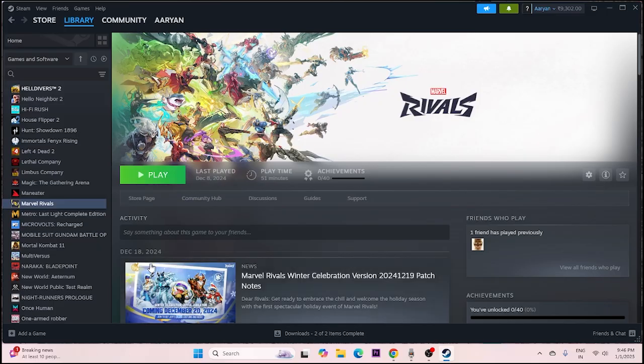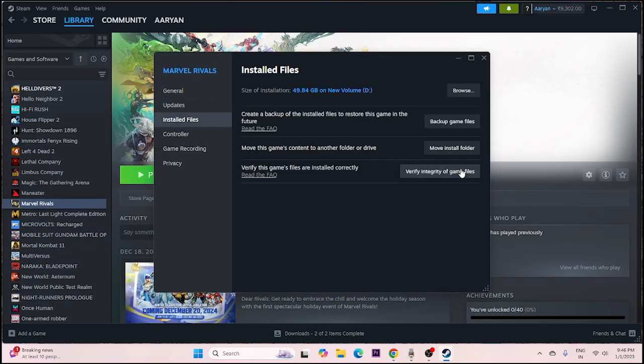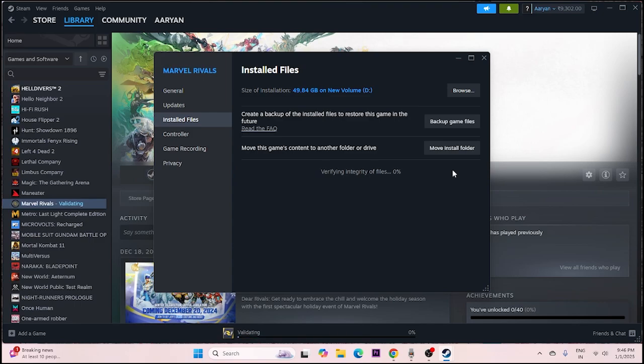If you're still having trouble, verify the integrity of game files. Right-click the game in Steam, go to Properties > Installed Files, and click Verify Integrity of Game Files. This will take some time as it checks every file in the game. If any files are corrupted or missing, that could be causing the crashes and other issues, and this process will fix them. Wait for it to complete.